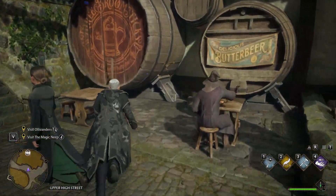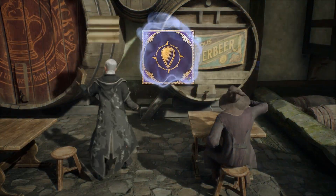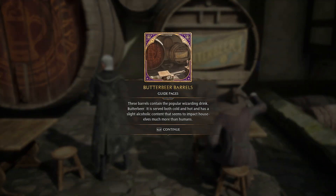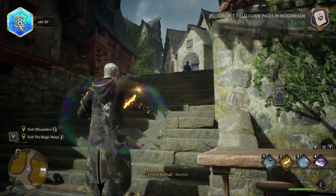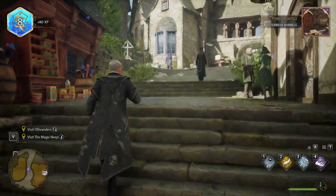There it is, I see it! Butterbeer Barrels: these barrels contain the popular wizarding drink butterbeer — it's served both cold and hot and has a slight alcohol content that seems to impact house elves much more than humans. Let's go to Ollivander's — we might as well get our wand underway.